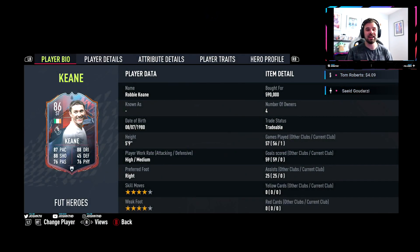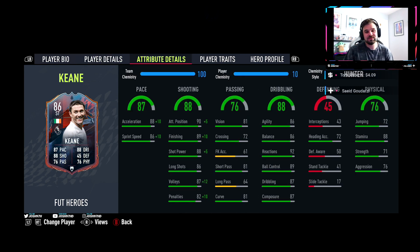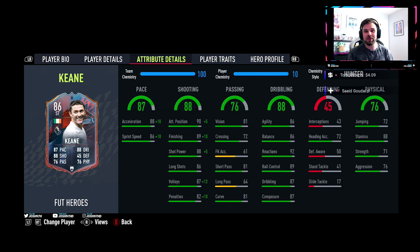Let's have a look at his in-game stats. He's got 4-star skills, 4-star weak foot, right-footed, high-medium work rate, and he's 5 foot 9. Pretty decent. He goes for around 600,000 coins which is a lot, but he is a new player to FIFA so you can't really grumble at that. He has some pretty insane pace stats: 88 acceleration and 86 sprint speed.